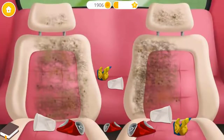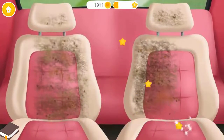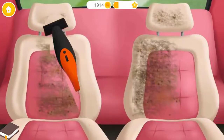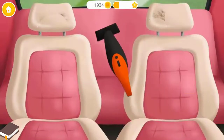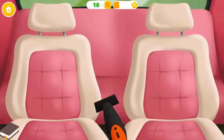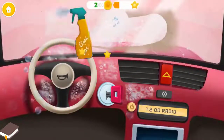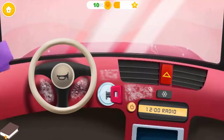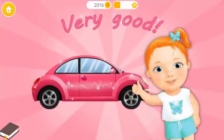We have to clean this mess — click on the trash. Now use the vacuum. Don't forget to clean the dashboard. Wipe it. Yay, very good — car looks amazing!